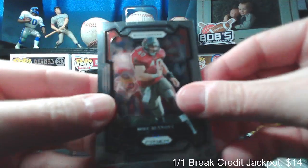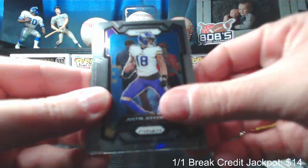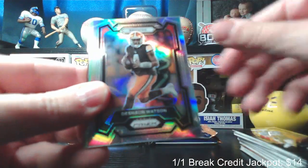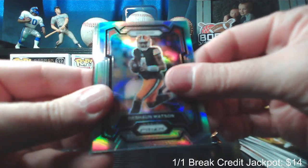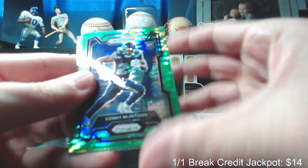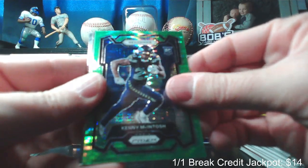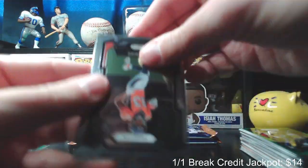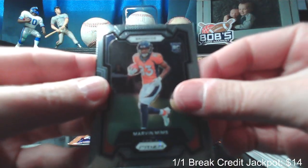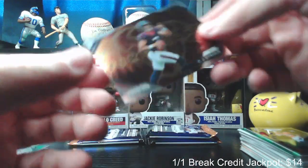Mike Alstott, Justin Jefferson, Billy Sims. Deshaun Watson is the silver. Green pulsar of Kenny McIntosh rookie card, Marvin Mims, and a CJ Stroud fireworks card.